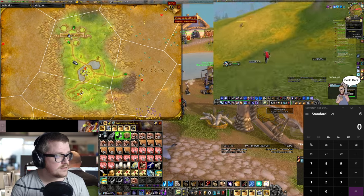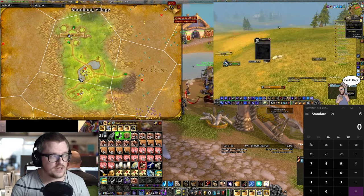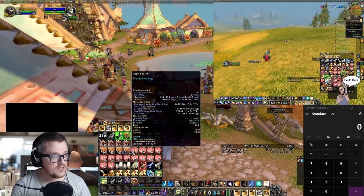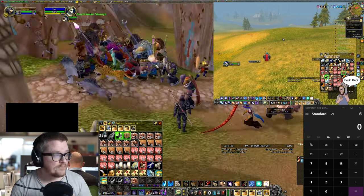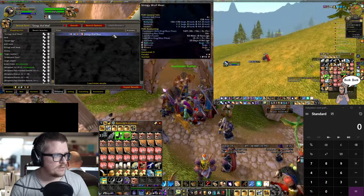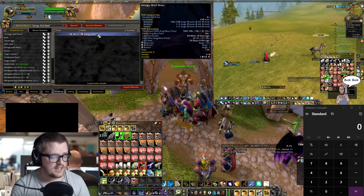Especially around this part because there are a lot of level five wolves, and the wolves drop the stringy wolf meat. By itself it's not that great — it's only one silver 95 and 94 copper at the moment.